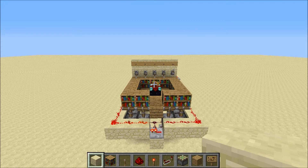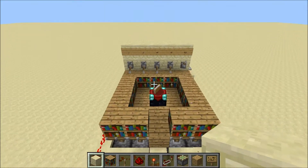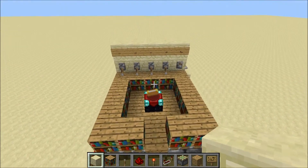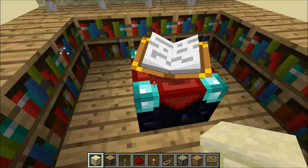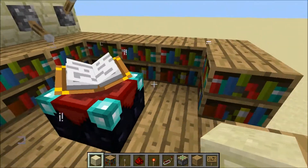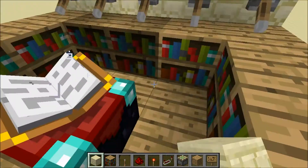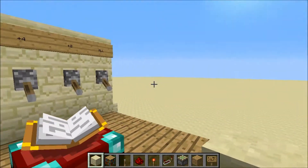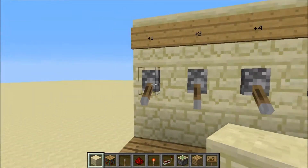Hey guys, Cory here with another Minecraft tutorial. Today I am showcasing my fully adjustable enchanting station. As you can see from the signs here, you can add any number of bookshelves to obtain a certain number of levels on the enchanting table. Over here we have a lever to add all the bookshelves. If you wanted to aim for a specific number of bookshelves, that can be obtained by using these levers here.